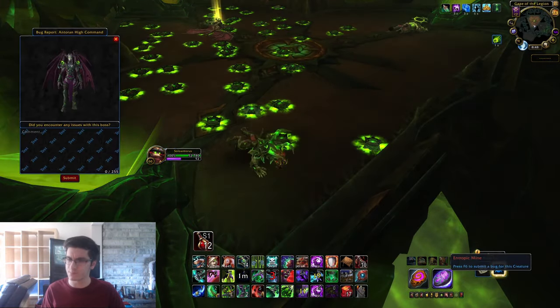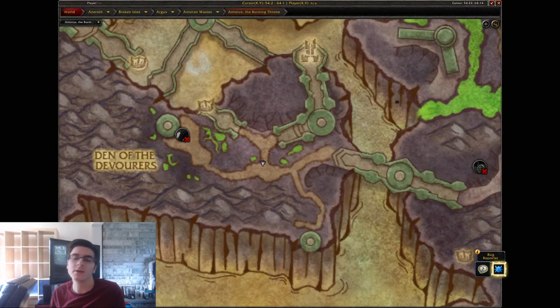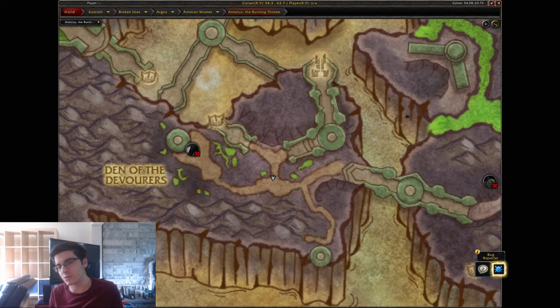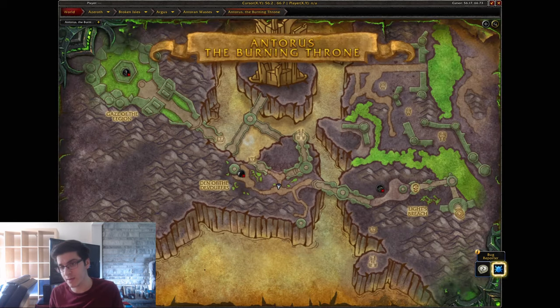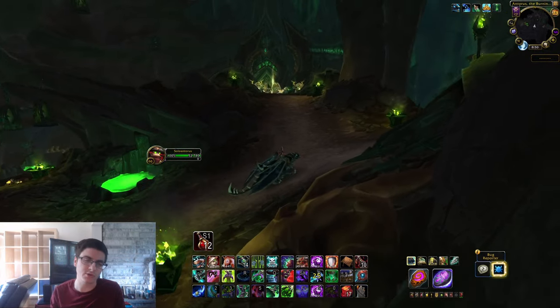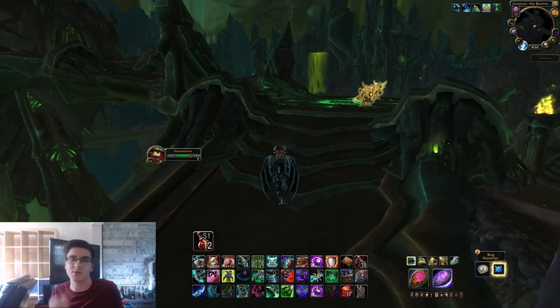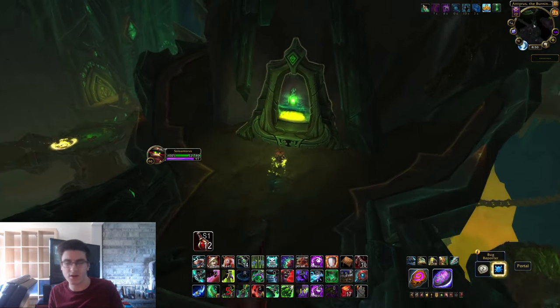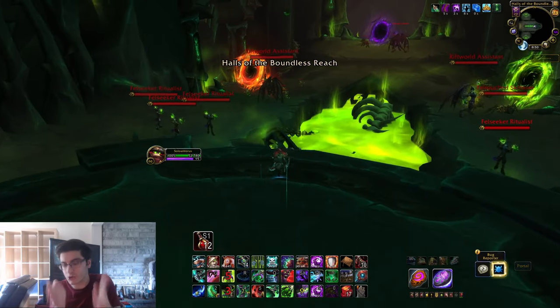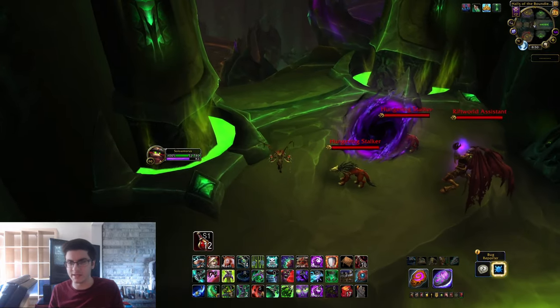The next boss is Portal Keeper Hasabel. Backtrack to where the path split, and instead of making that left to Antoran High Command, make a right. Clear any trash there and you'll find a portal — click it. You'll end up at the room where Portal Keeper Hasabel is. Eonar is also to the left from here. Go straight ahead to the Portal Keeper — she's another fairly easy boss.